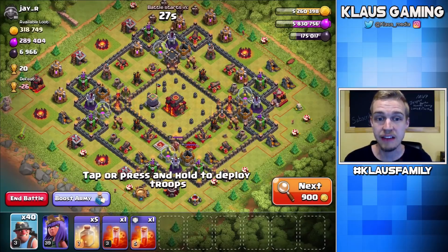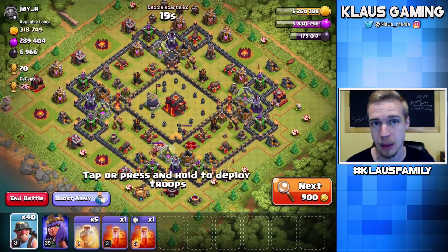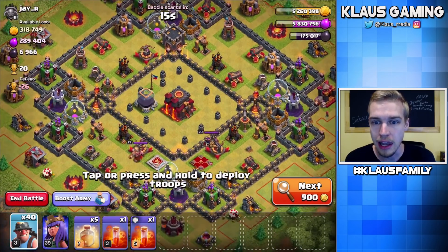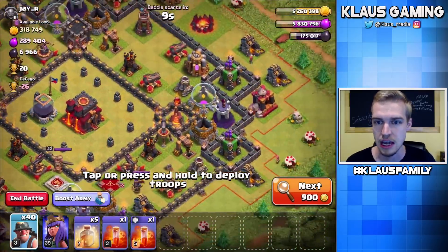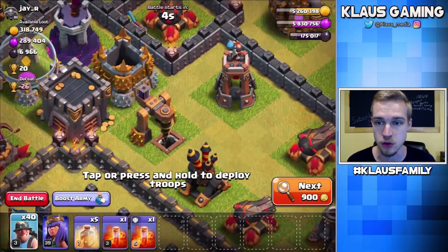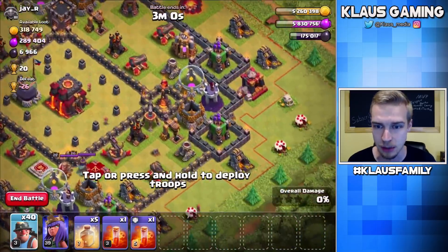All I saw was 6,900 Dark Elixir. This time I have no Clan Castle and no Wall Wrecker — and this time I'm sad. But we're going to do our very best. We've got a drill and a storage kind of in the same spot — that's encouraging. Another drill next to an Inferno — that's scary. And another drill next to a Wizard Tower and a Bomb Tower.